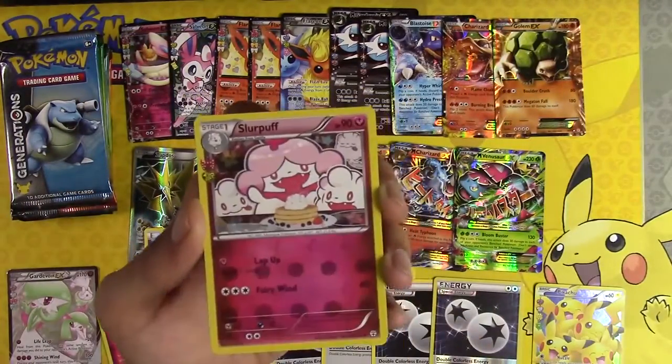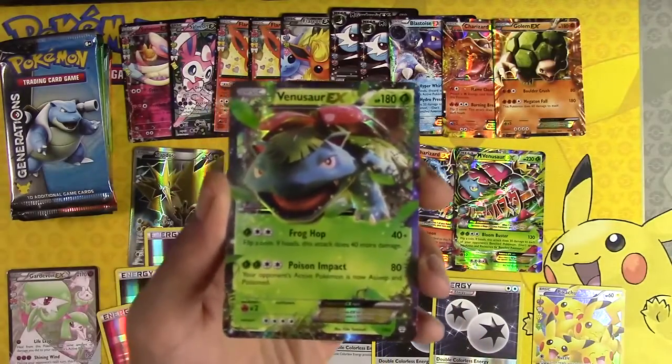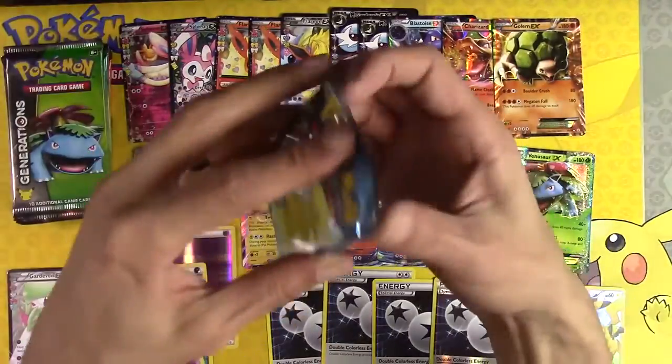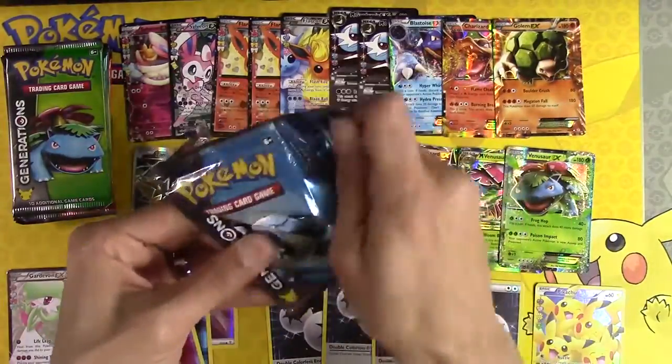Krabby, Slurpuff, and Venusaur EX — yeah, you go to the bench. Welcome to the bench, Venusaur. Glad you could join us.